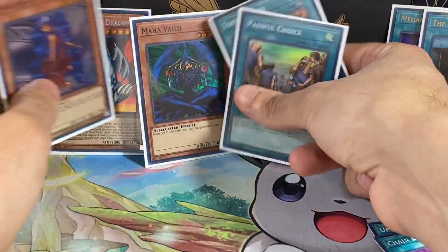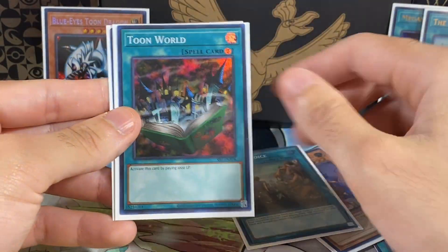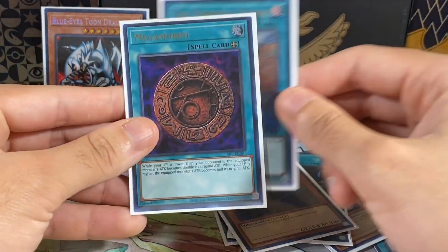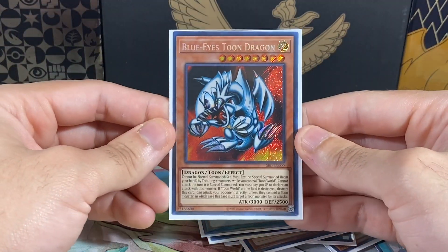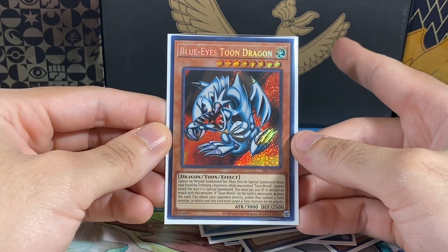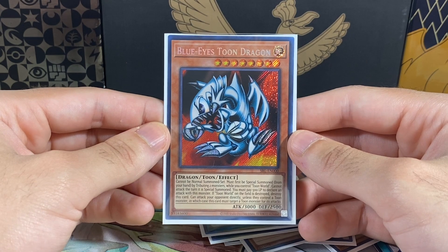Well, we pulled some amazing stuff. Let's go over the Supers real quick - we got the Invader of the Throne which is our double up, a Painful Choice which I think may have also been a double up, Toon World, and a Maha Vilo. Then we got two Ultras in the Forceful Sentry and the Megamorph. And then of course my favorite pull of this video was the Blue-Eyes Toon Dragon Secret Rare. Hopefully you guys enjoyed, stay tuned for more booster boxes, especially some Spell Ruler, because we've got quite a bit of Ultra Rares we're missing. I'll see you guys in the next video. Peace out.